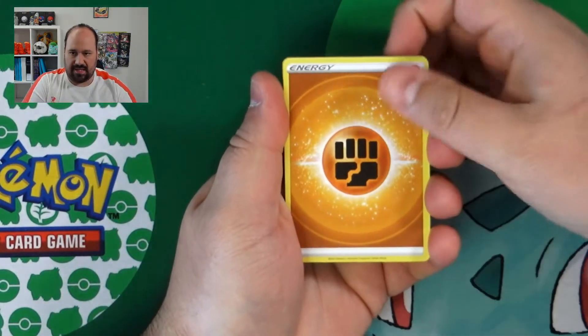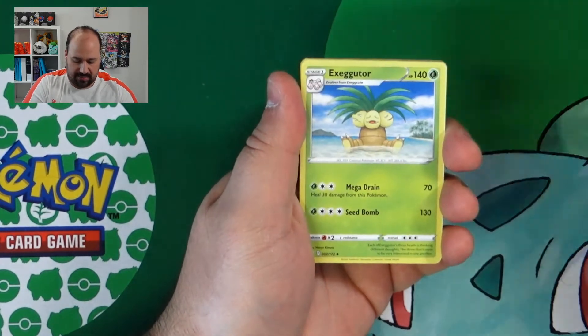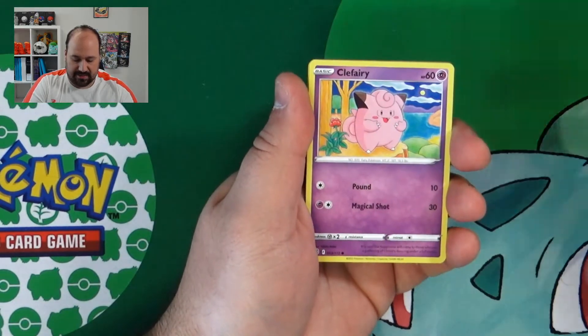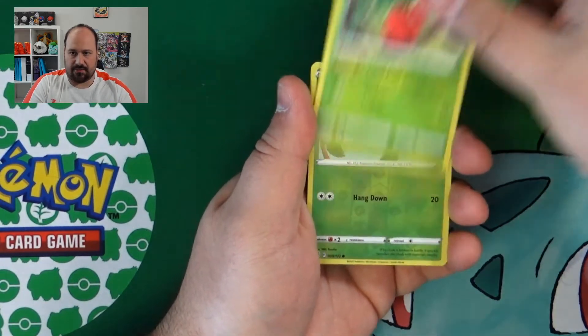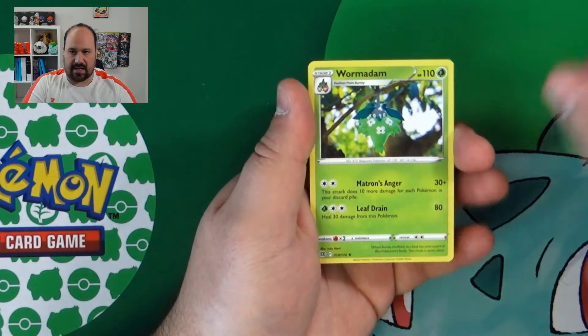We begin with Fighting Energy, Morghum, Claydol, Exeggutor, Starly, Milcherry, Carrablast, Clefairy, Cherubi, Burmy Reverse and a Wormadam.